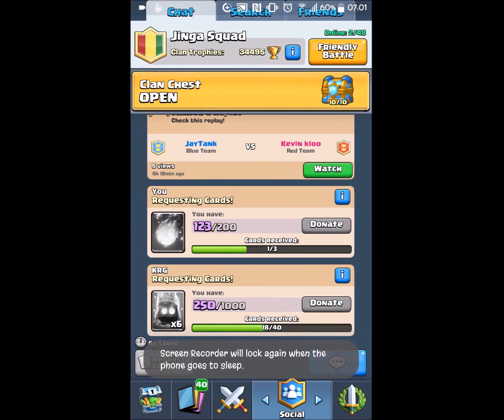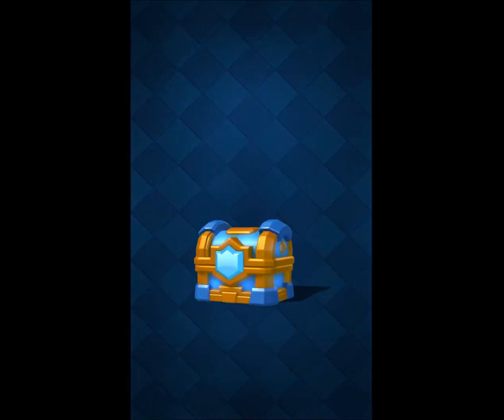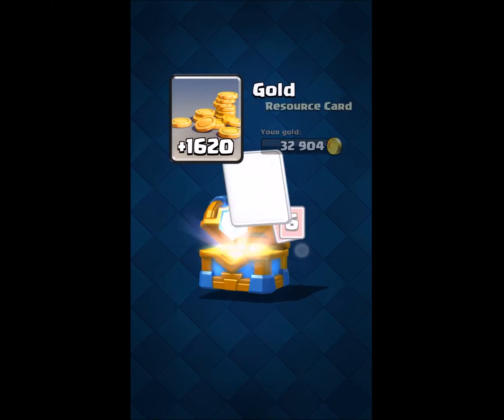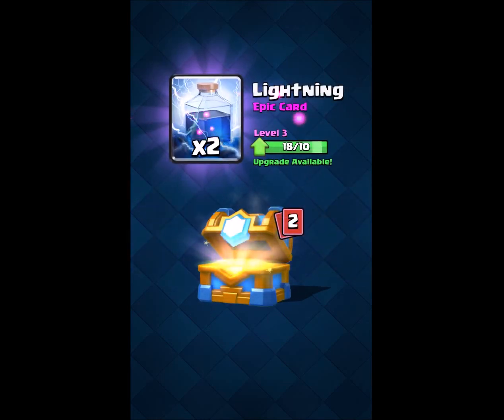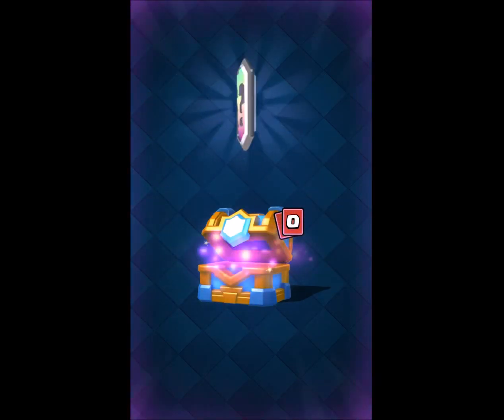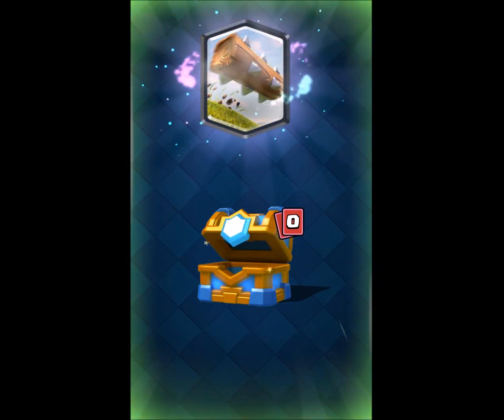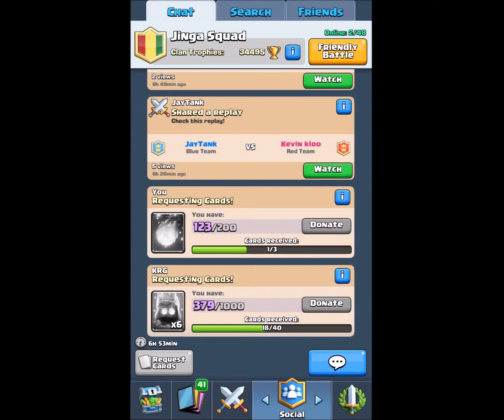This is an extra clan chest — me and my clanmate just completed it the next day, so I thought why not put it in the video. 1620 gold, bath cards, spear goblins, fire spirits, an epic, a rare, and then a legendary. I don't know how it went rare then legendary, but I really don't care because I'm happy I got a legendary. And it's The Log again — I'm not too upset with that because I can upgrade it. That's it for the video, thank you guys for watching, hope you enjoyed, smash that thumbs up button, and I'll see you guys next time. Peace!